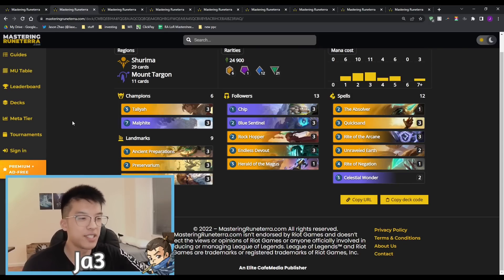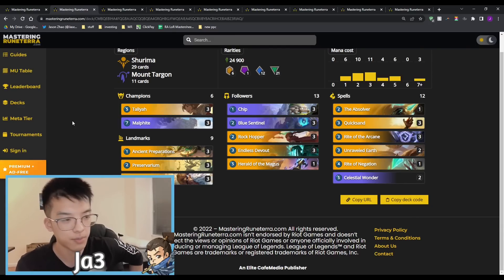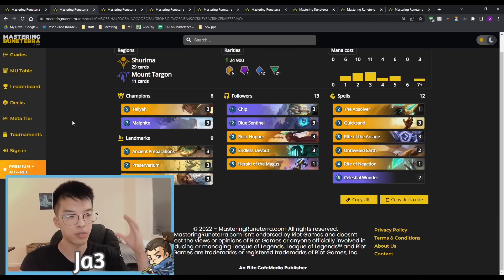The second deck is Taliyah Malphite. This is a big beneficiary not of the play versus cast change, but of the recent shift toward a more mid-range focused meta. Malphite just really dominates mid-range metas because the units within Malphite decks are just a lot bigger, and Malphite's spell being able to stun an entire board is really powerful into a mid-range deck. You can develop a wide board, stun away your opponent's board, and kill them in a single turn — the deck has a very powerful late game into pretty much any mid-range deck out there.